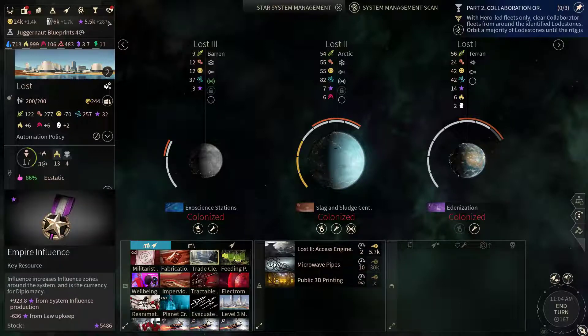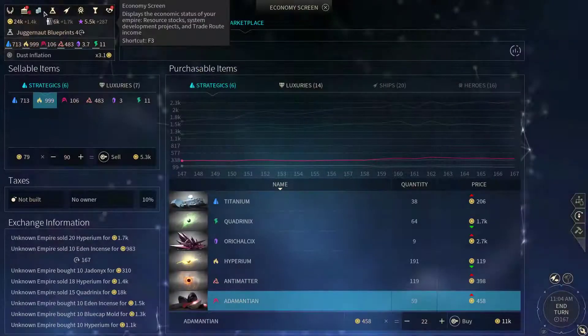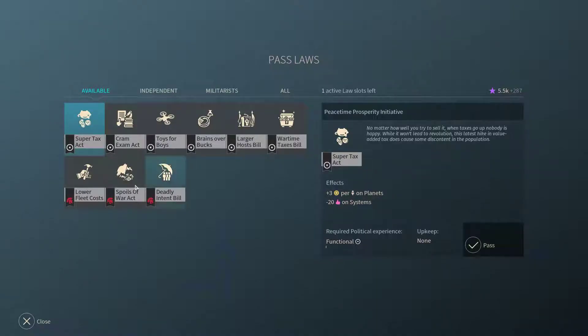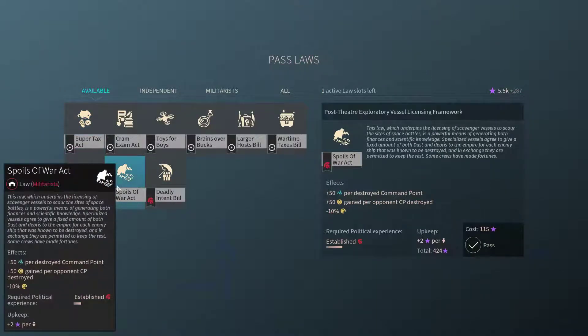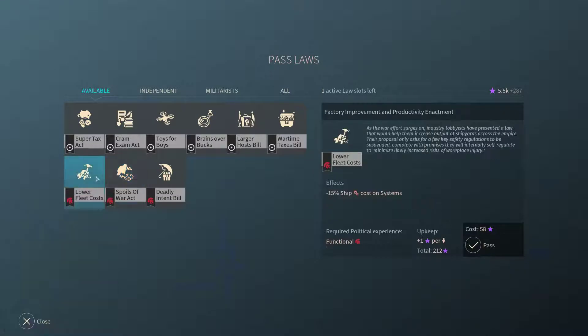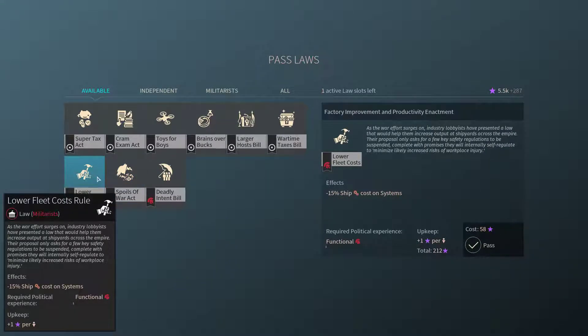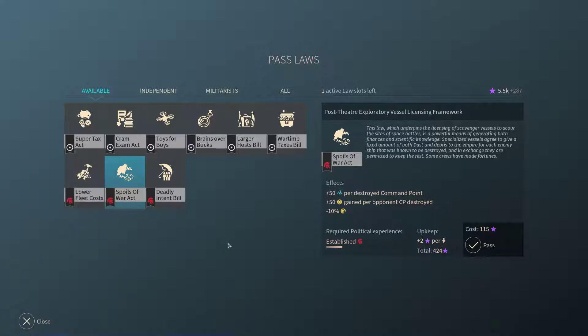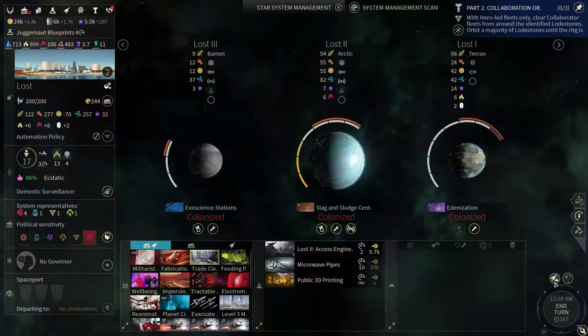Looks like we have a lot more Empire influence now to spare. Let's see if we can use something here — we could get the lower fleet cost rule. However we don't have enough influence for any of these and we won't be able to sustain that too long, so we'll have to work on that influence still.